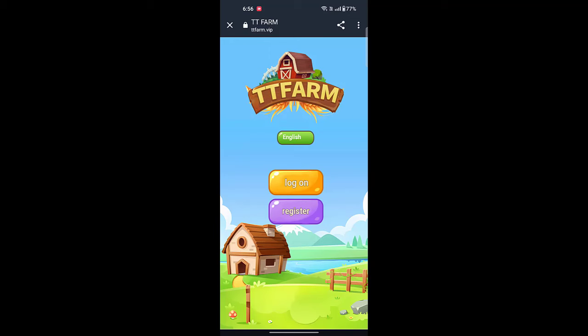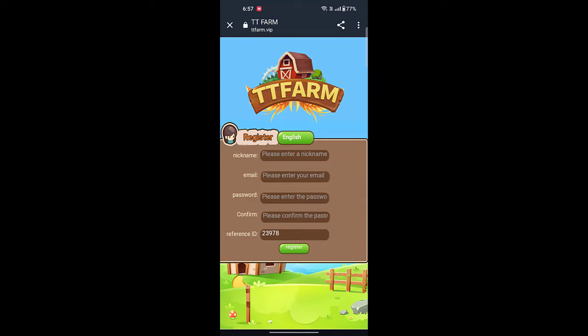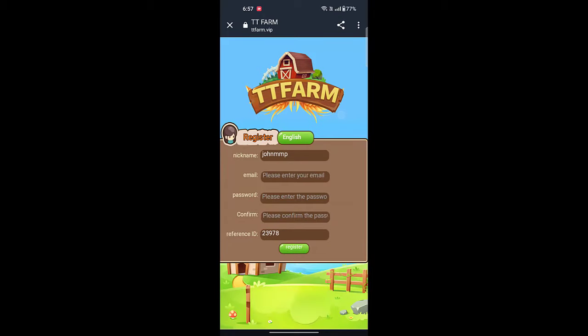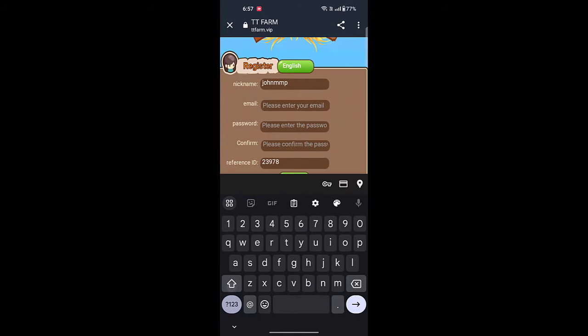The website link is in the description. You can register by clicking the link. You can also change the language. With your registration, enter your email, then you have to enter your password and confirm the password to create an account.